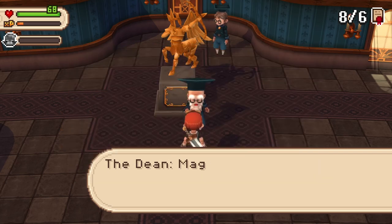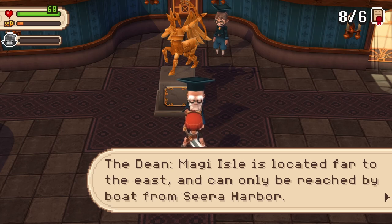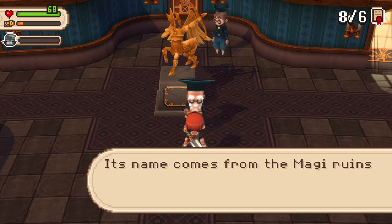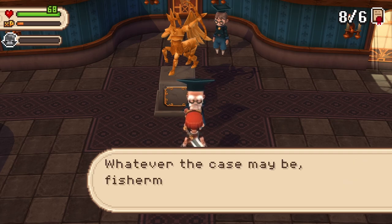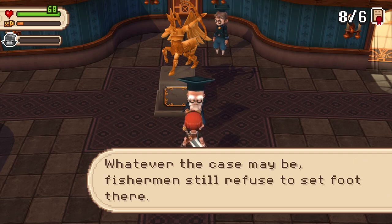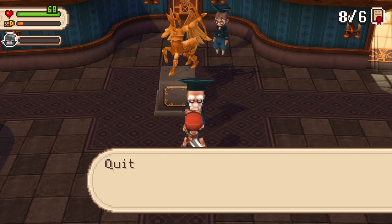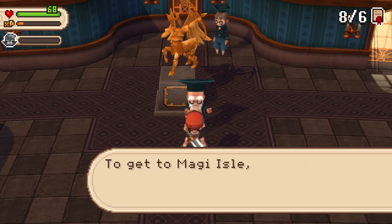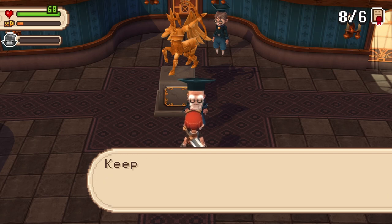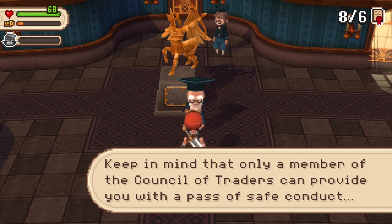Magi Isle is located far to the east and can only be reached by boat from Sierra Harbor. Its name comes from the Magi ruins found there. Pirates made it their home, only to be mysteriously driven out later. Fishermen still refuse to set foot there — they believe the island is cursed, and so it has become known as the Cursed Isle. To get to Magi Isle, you'll need a boat. Keep in mind that only a member of the Council of Traders can provide you with a safe conduct pass.